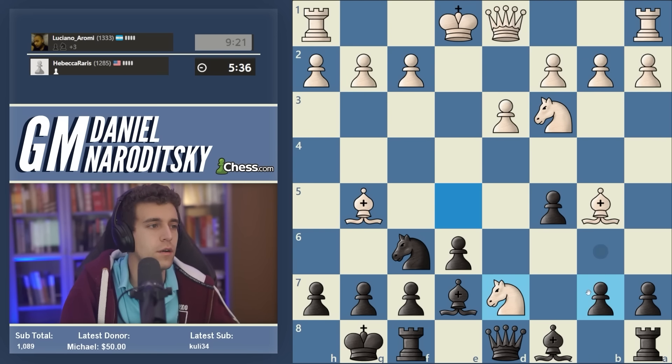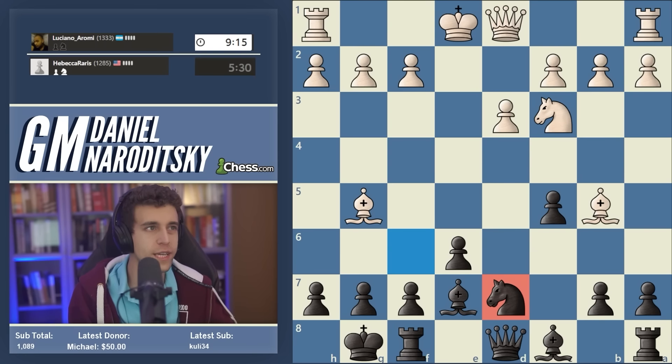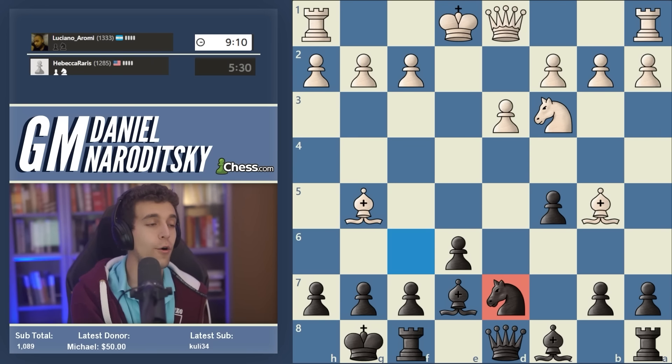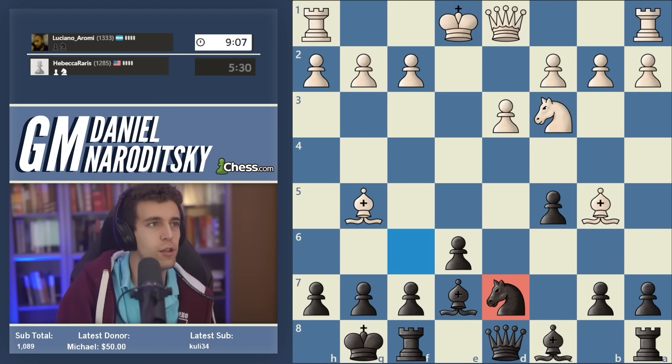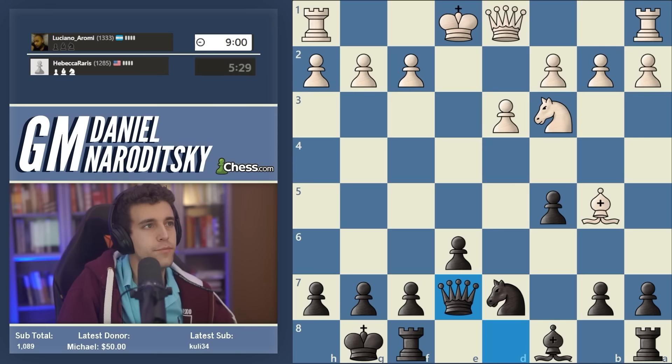Both options are viable — bishop takes d7 and knight takes d7. My instinct is that knight takes d7 might be a little bit inferior objectively, but I actually want to try it out and show you how a visually unappealing move like this can work in the long run. Thank you Min for the raid — we're doing a little speedrun here to end the stream. Queen takes d7 — pretty boring game so far.